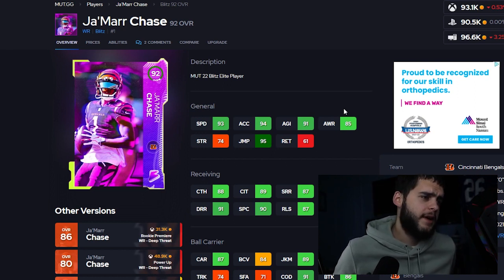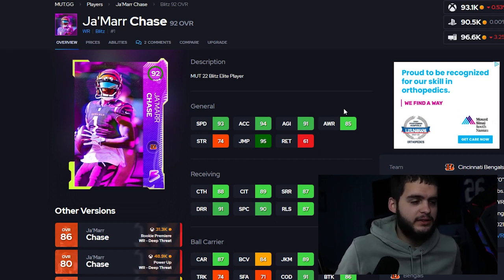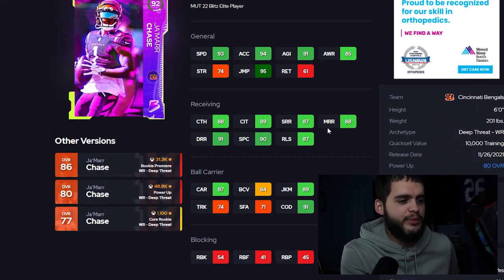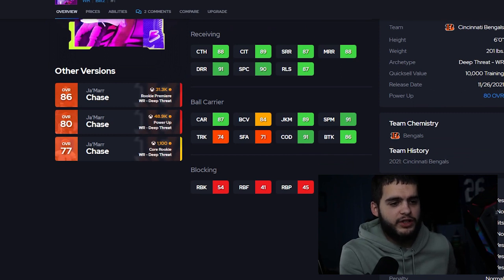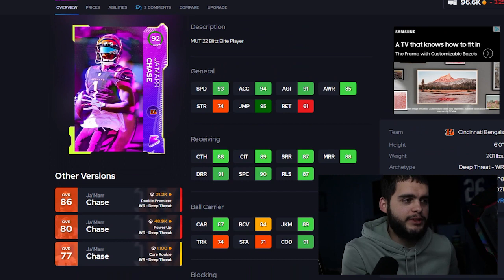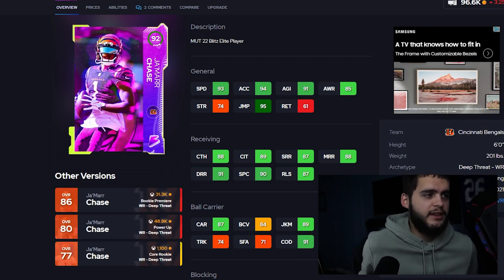If you power him up on a budget squad, you're looking at about 94 speed with 95 acceleration — top tier speed. He gets 96 jumping which makes him an elite deep threat, above 90 catching in traffic, 92 spectacular catch. With the right track cards you can get 90 medium route running, above 90 spec already, 91 change of direction, 90 juke powered up, 92 spin, great carrying and break tackle. His traits: aggressive catch, covers the ball, braces for all hits, fights for extra yards, high motor, makes sideline catches.